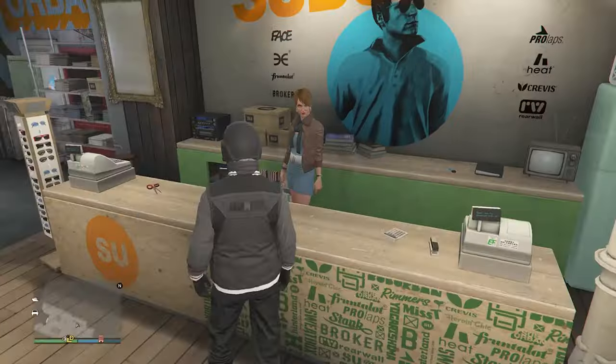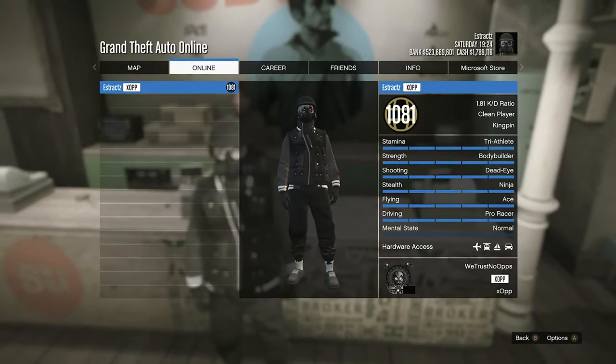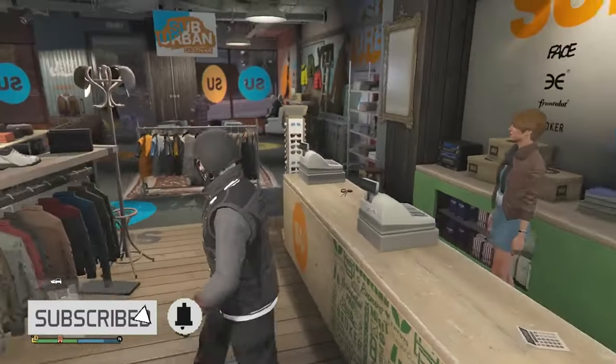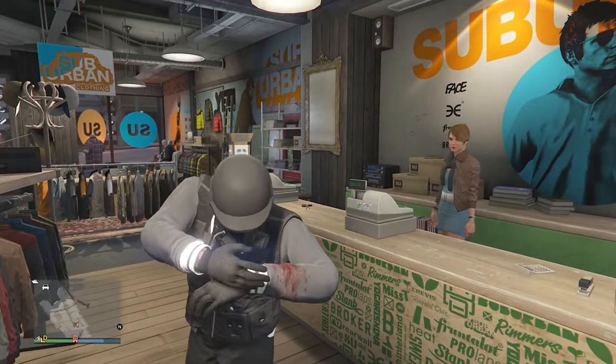After equipping the black bulletproof helmet, that's pretty much it — that's how you make this outfit. Go up to the front counter, hit edit saved outfits, and save your outfit on any slot. If you want a better look at the outfit, here it is in the pause menu. This outfit's not bad, so I hope you guys like it. Please like and subscribe — thanks for watching.